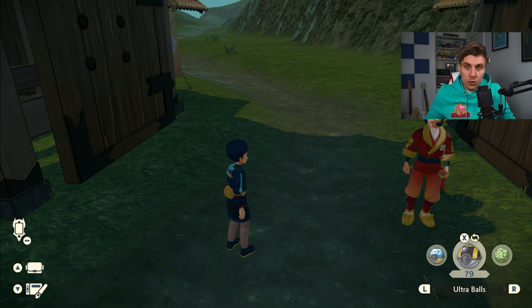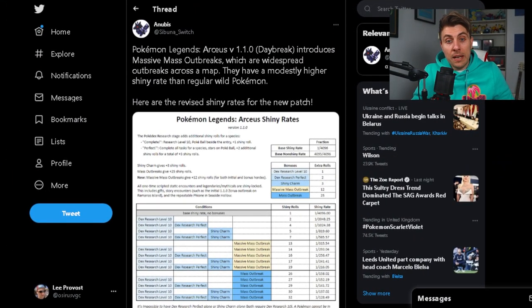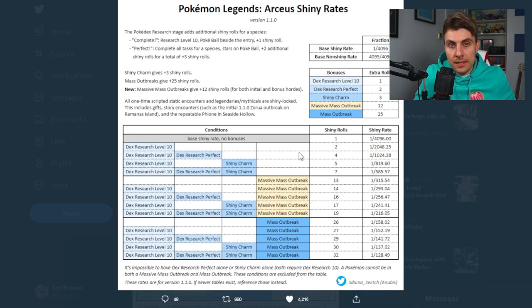Moving on to the shiny odds of the mass outbreak and the massive mass outbreak — Anubis put out a tweet yesterday with data mining results. Not really anything has changed for the mass outbreaks; you've got the same odds and the best shiny chances with those. You've got the same base rates and boosted chances with the perfect Pokedex entry at level 10 and the shiny charm. But now we've got information about the massive mass outbreak.